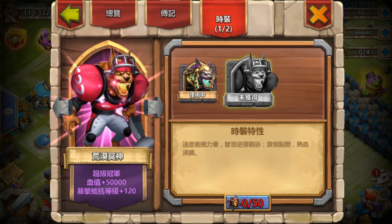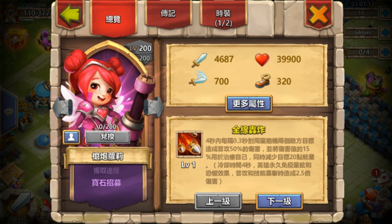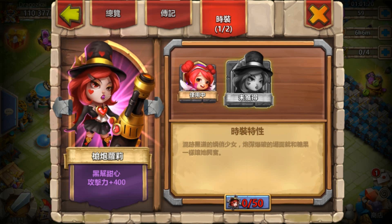Anubis also needs quick resistance and damage. The last hero skin is the Heartbreaker. So those are the three new skins — I don't really like any of them, but the damage boost of 400 is nice.